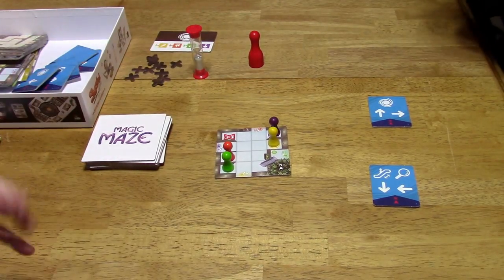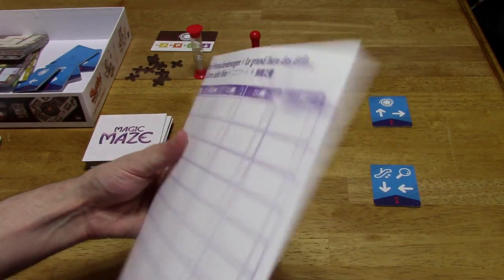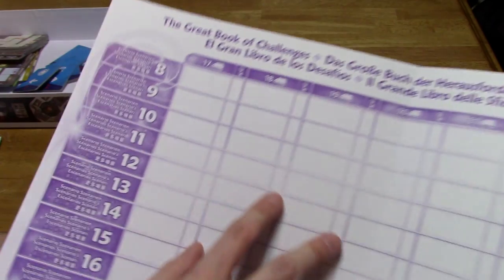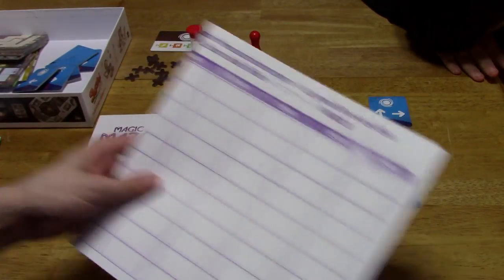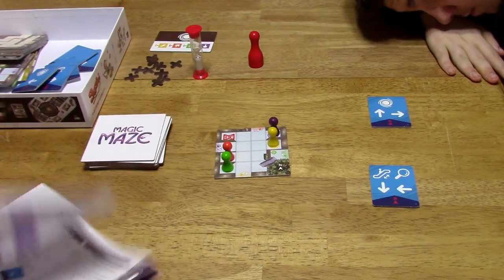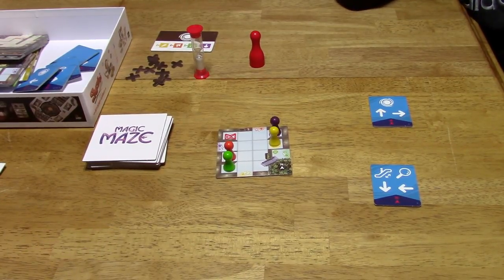I think I covered everything. Also in the box is a scorecard and The Great Book of Challenges — Scenarios 8 through 14. I'm not going to worry about that right now since we just bought the game. But for the most part it seems pretty simple, so let's get right down to it.